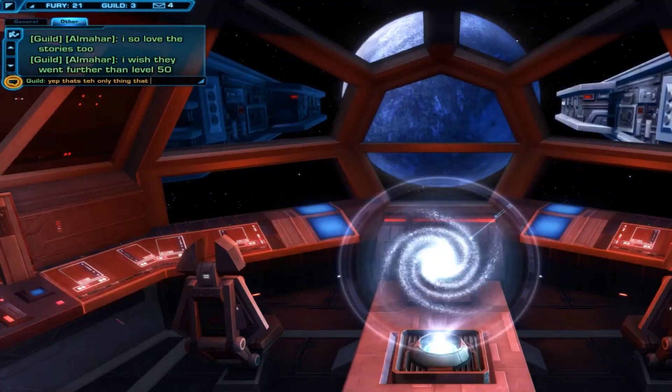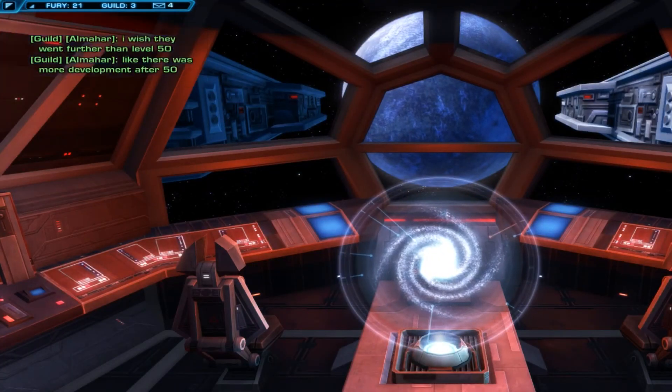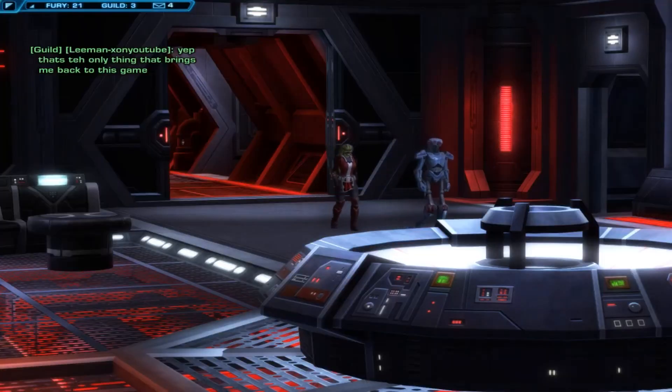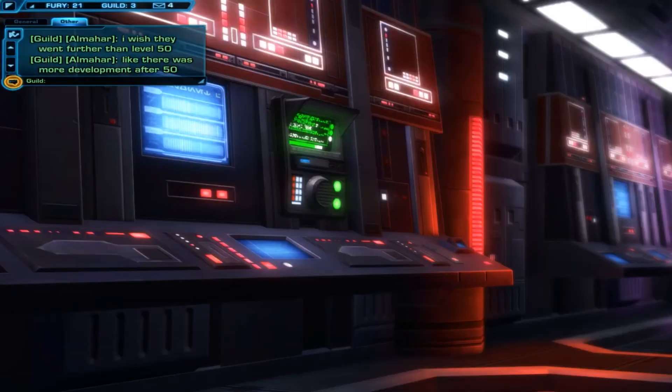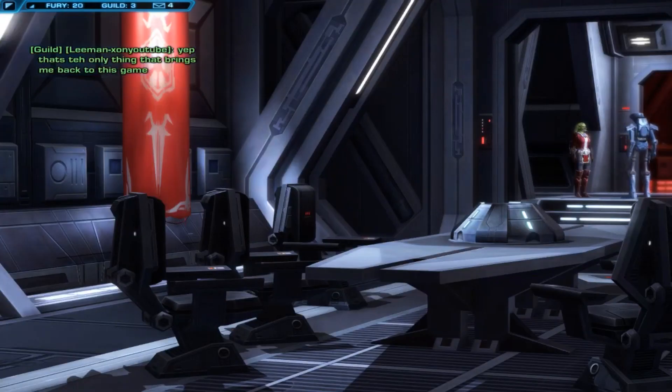In the Private Quarters: an Astrogation Console with a Map, a Holo Terminal, and Priority Alerts from the Empire. The ship's intercom will inform your crew on various missions and operations.